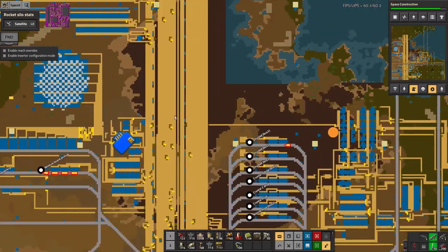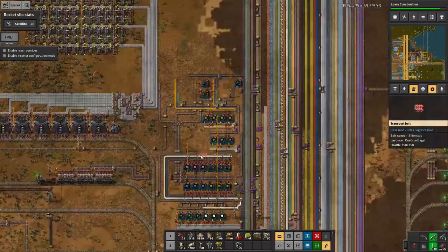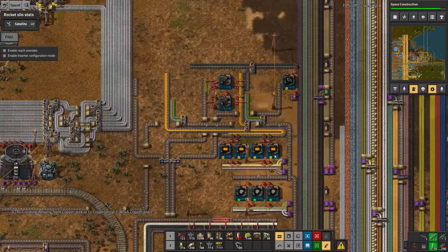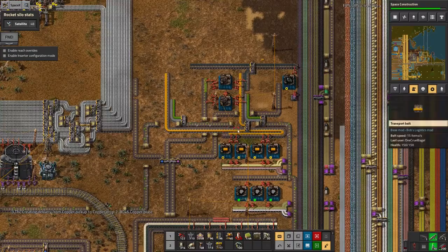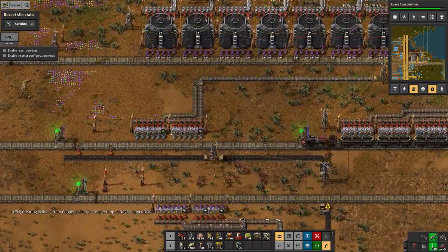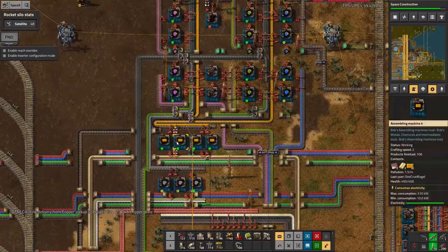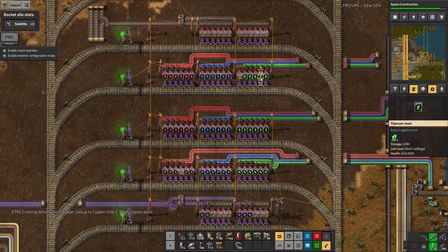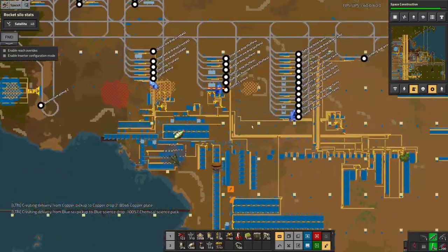The first thing I did was move it all from over on this side of the bus to the other side because there wasn't enough room. I've stripped most of this out, although I've left it building up some of the things required for the module research - these green and grey boards that are being passed over to a train station. Everything's been moved over here and I've now got three stations bringing in three different types of crystals.